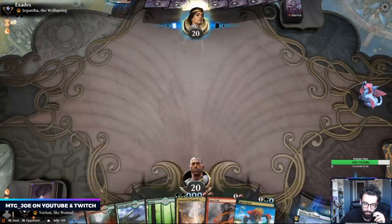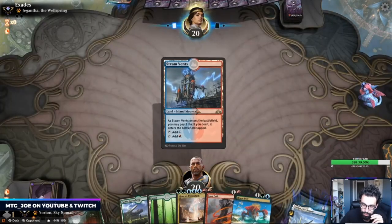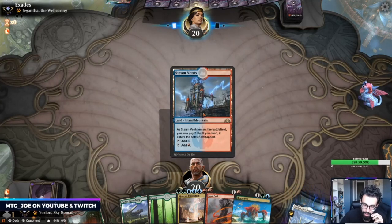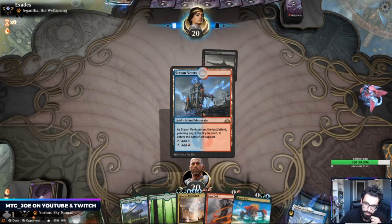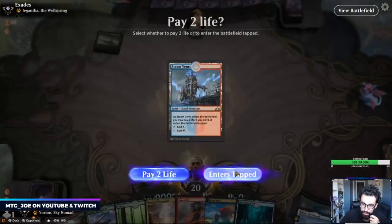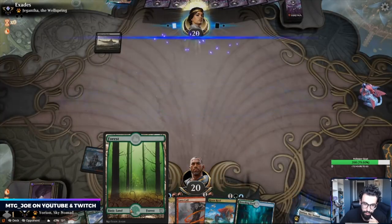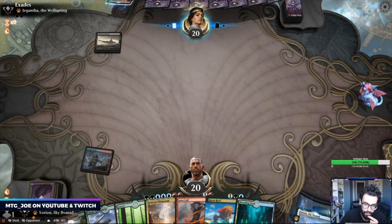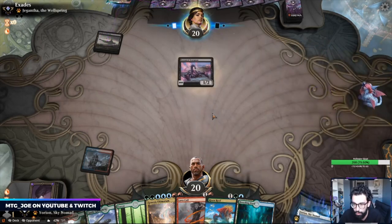I have Lava Coil on two, Risen Reef on three. If they have a very aggressive start it could be problematic. Leading on Steam Vents because I have an untapped Forest that could let me go into Garen Bridge — taking no damage off our lands I think is important in this matchup.